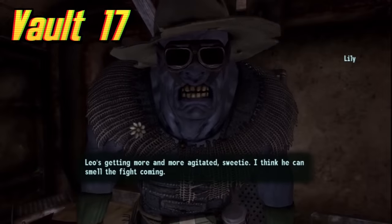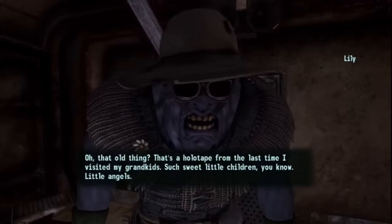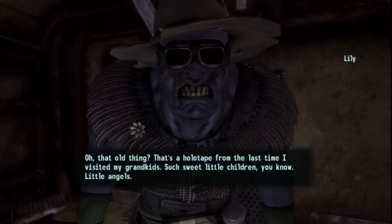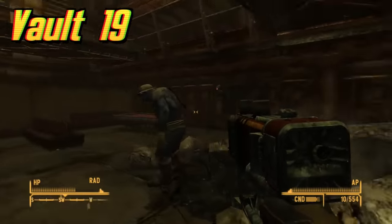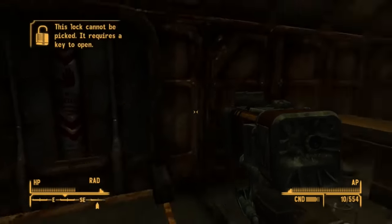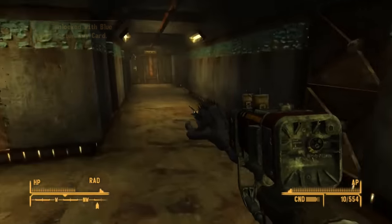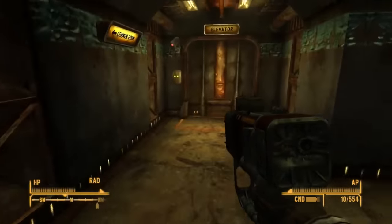Vault 17 is located somewhere in New California and is mentioned only in Fallout New Vegas. In 2154 it was raided by the Master's Army. Only Lily Bowen, Becky, and Jimmy survived. When Lily was 75 years old, she was captured and turned into a Nightkin by the Master's Army. Vault 19 is located southwest of the remains of McCarran International Airport in Nevada and can be found in Fallout New Vegas. The vault's experiment had the dwellers separated into two groups with little to no contact between them. After a leak in the ventilation system caused paranoia to grow, the vault became abandoned and is used by the Powder Gangers.